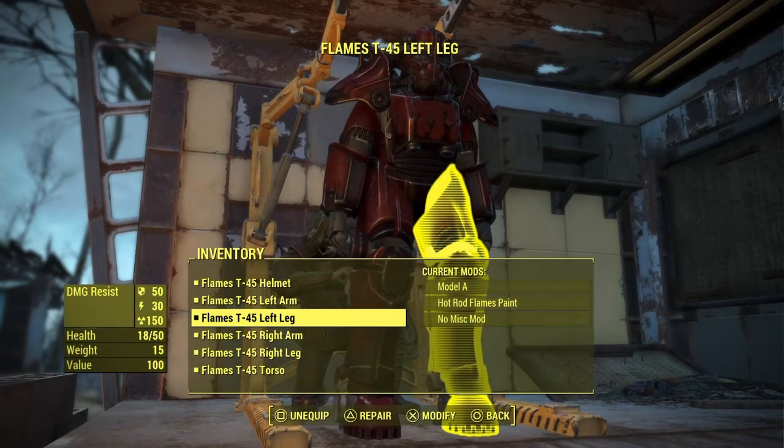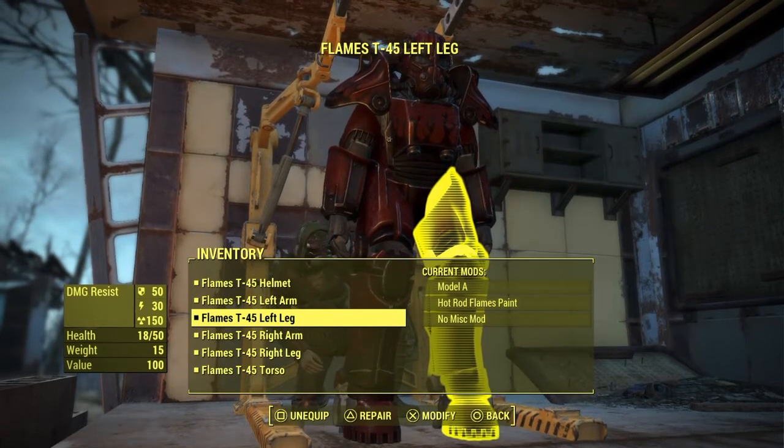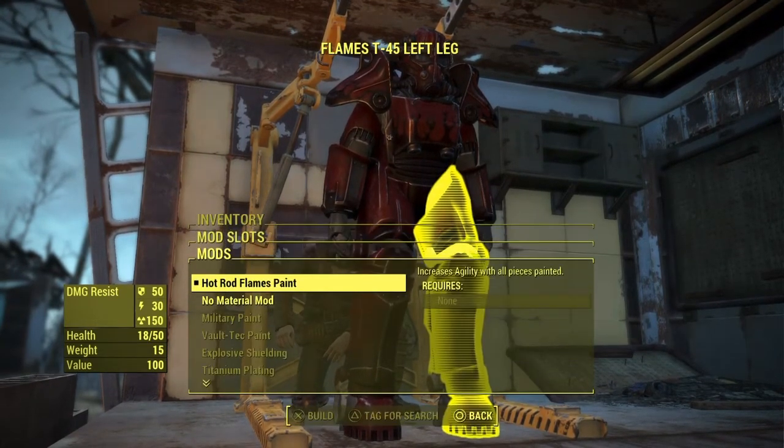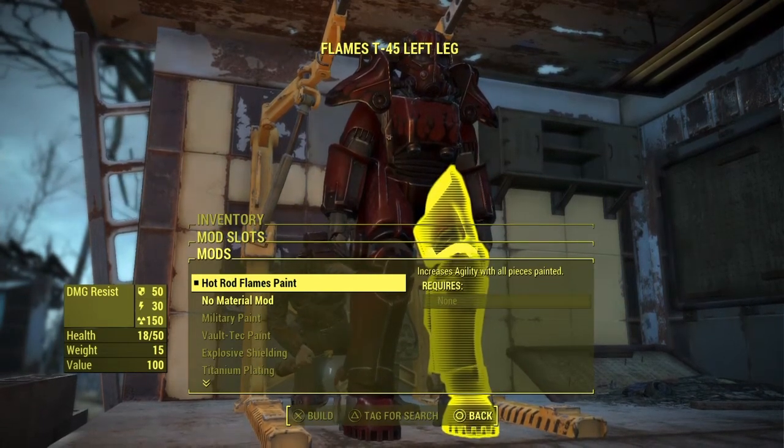Another fact: this paint can be put on any power armor you want. And if you have all the pieces painted, you get more agility — as it says right there, you can see it increases the agility if all pieces are painted. So yeah, thank you guys for watching and see you in the next one.